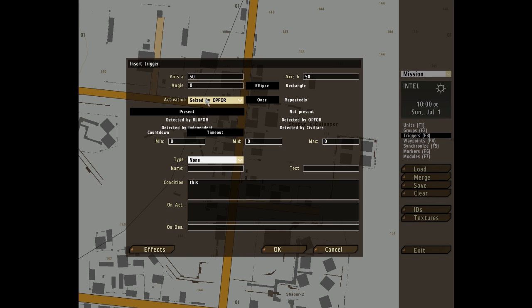This trigger type can also be used with the detected by side option, meaning only units known to be detected by the relevant side are calculated in whether that side has control or domination over the trigger. There are also extra options when you link the trigger to groups: vehicle, whole group, group leader, and any group member.